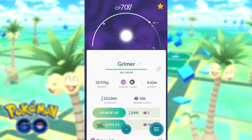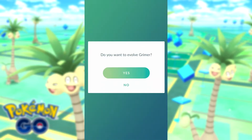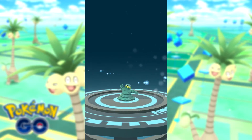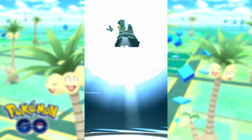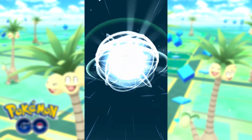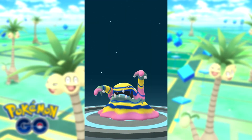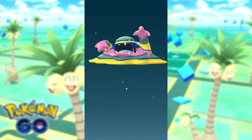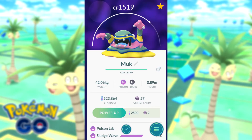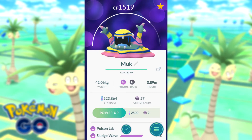And now we'll do Grimer. I like his green and yellow colour. Let's see what becomes of him. Wow, it's like hyper colour, rainbow colour of some sort. And it actually changes colour as it cycles through from top to bottom. Very nice — didn't expect that at all.